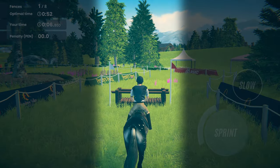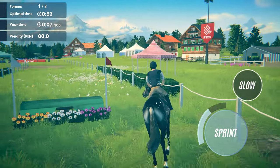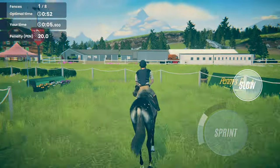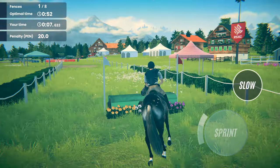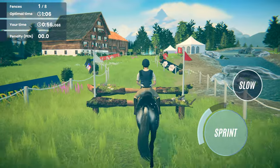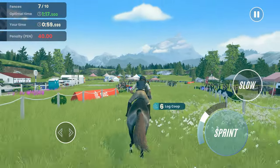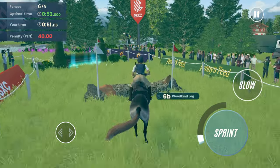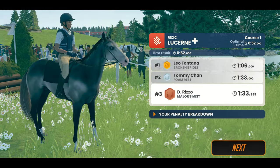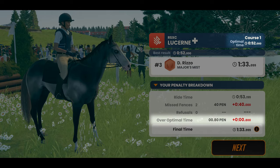As you approach a jump, make sure you are as straight onto the fence as possible, otherwise you might miss the jump and receive penalty points. A missed jump means 20 penalty points, so look ahead to the flags that will guide you into your next jump at the correct angle. You can also use the slow button to help you nail those tight turns while you're still working on your horse's agility. You'll also need to be going fast enough to clear the jump — approach too slowly and your horse will refuse to jump, landing you 20 penalty points. So make sure you use the sprint button to speed up as you approach. Your sprint meter will recharge when you make a successful jump. Each course has an optimal time which you should aim to beat — 0.4 penalty points are given for every second over the optimal time — so try to take an efficient path and use the sprint button wisely.